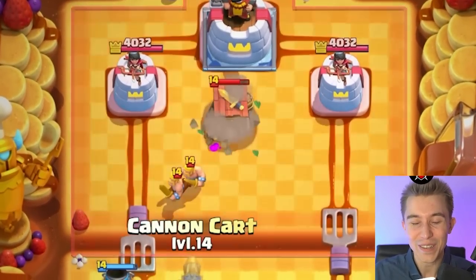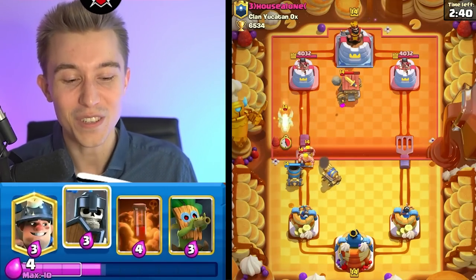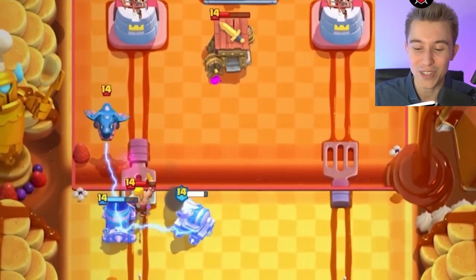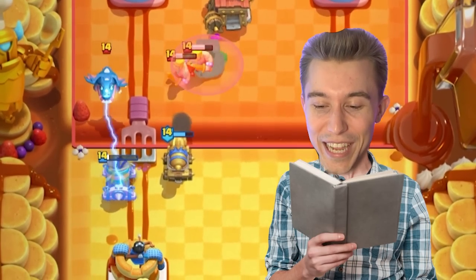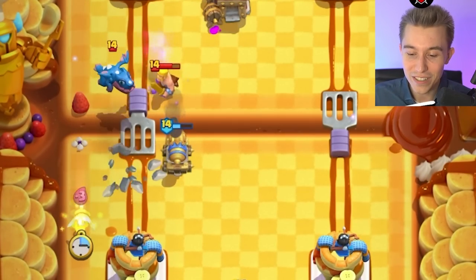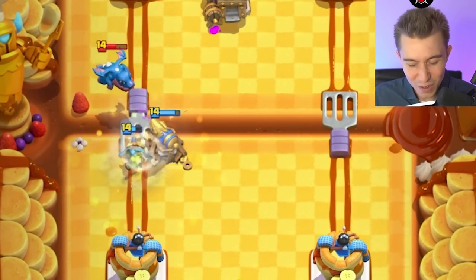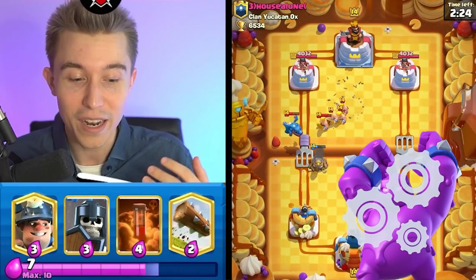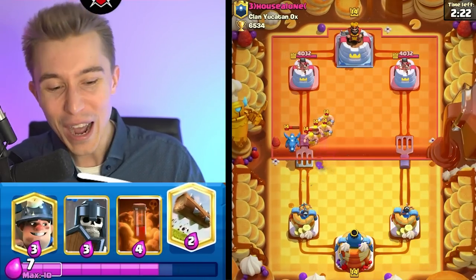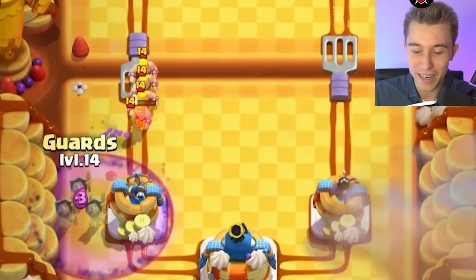Seriously, you're running Barput — that is literally one of the least played cards in Clash Royale. It most of the time has a 0% usage rate in the top 1,000. I know this because I do a lot of meme decks using the worst cards in the game. I'm gonna go for a Dark Goblin here since it's able to kill the Electro Dragon. The only time you'll ever see Barput is if you're playing against an Elixir Golem deck, which is about to get a huge rework and buff in the next balance changes.